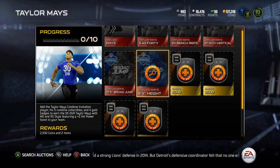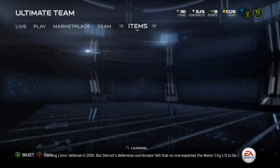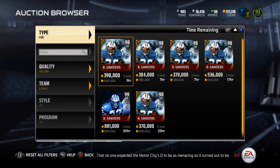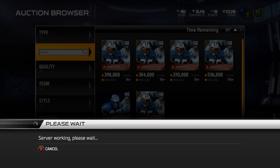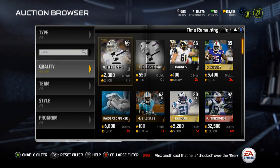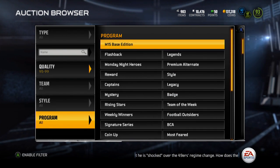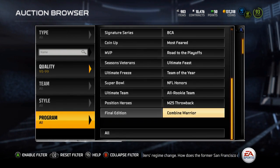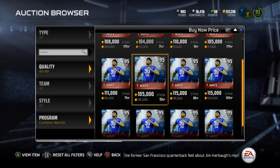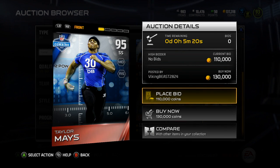So you can get this Taylor Mays for about 114K doing the collection, so not too bad. Let's go take a look at the 95 overall Taylor Mays and get a better idea about that. Let me search the auction — he's a strong safety. Alright, 95 overall, Combine Warrior — buy now price, he's currently 109K, so it's about the same amount by the time you get the reward and whatnot, but after tax you'd lose, so.